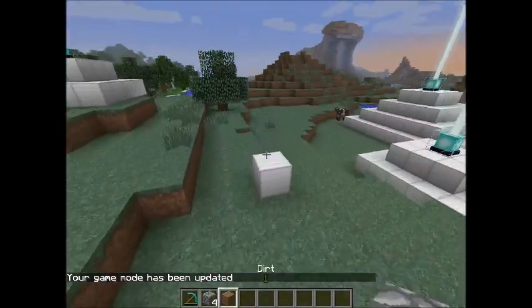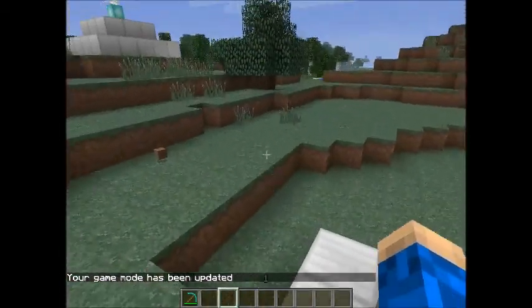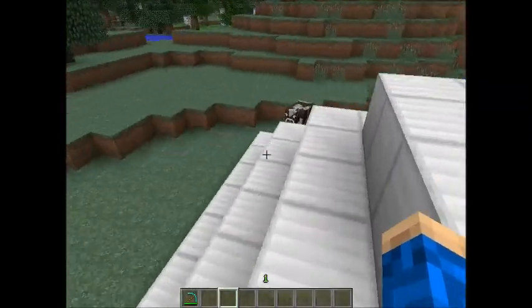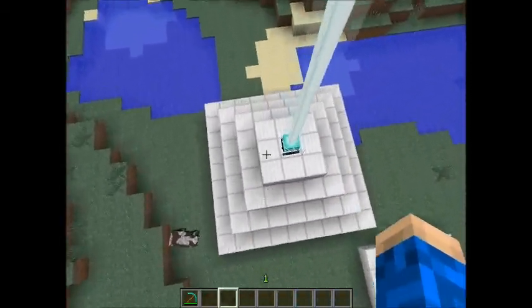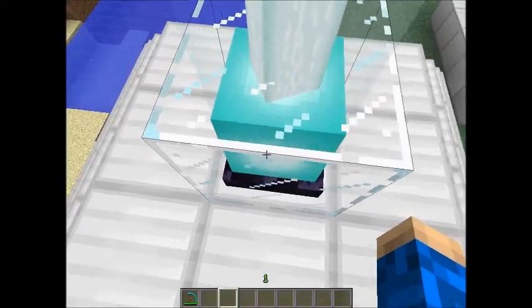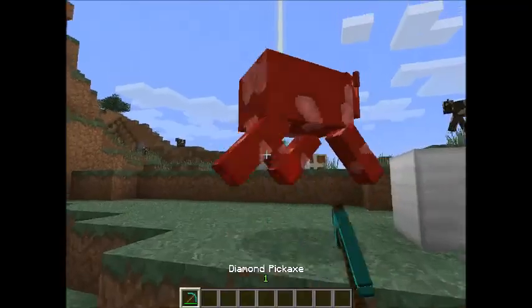And then we have this — this is the biggest setup, four blocks high with stuff in the middle. Now you can get strength. If we put it in here — done — yep, I have strength, and that makes you kill cows and stuff faster.